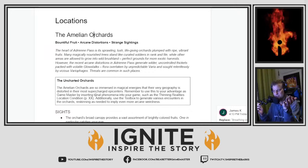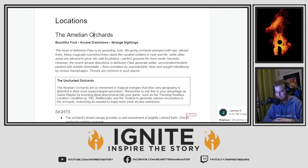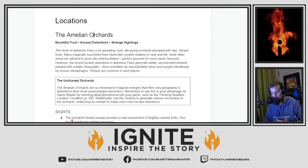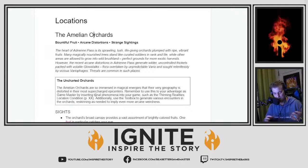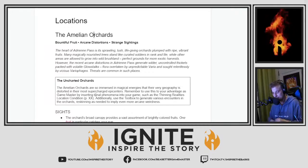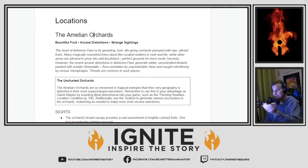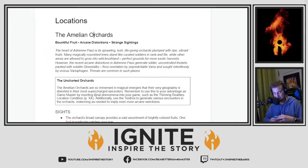For instance, in Shadows Over Drift Chapel, you have the taxidermy shop, the profane chapel — these isolated locations within the town. And then you have one location called the streets of Drift Chapel, which is the location that connects all the other locations. Because if you're leaving the taxidermy shop, you're entering the streets, wandering around the streets, and getting to the profane chapel. And the streets themselves are going to be an experience — there are going to be random encounters, things like that.